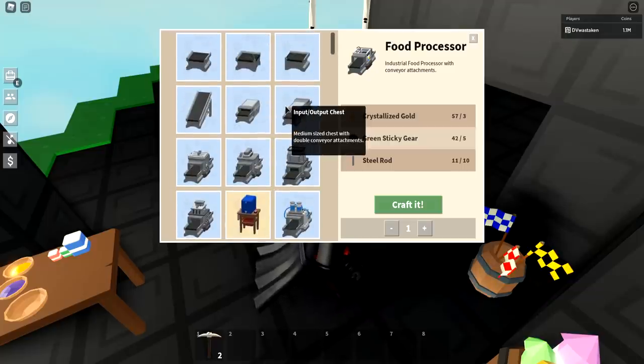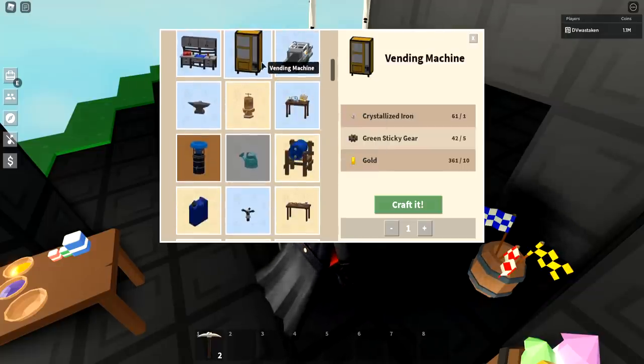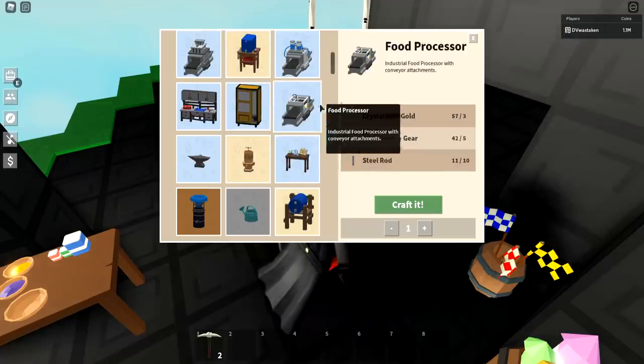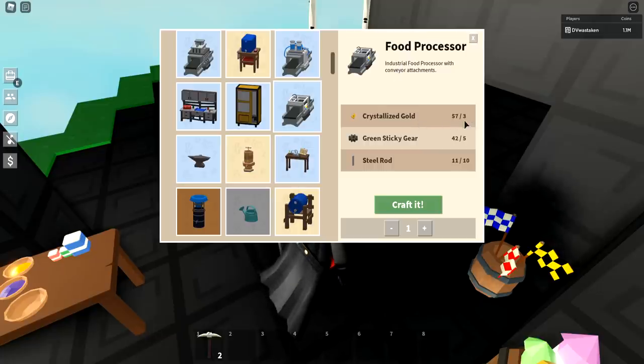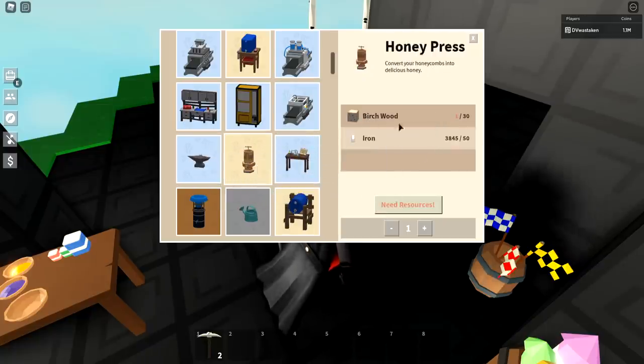Crystallized gold is a bit of a pain to get, but if you're already grinding for something else — like a gilded pickaxe or making vending machines — you might accumulate enough to make your own food processor. It requires three crystallized gold, five sticky gears, and some steel rods. That said, food processors have a pretty consistent price, so I'd say just go buy one.